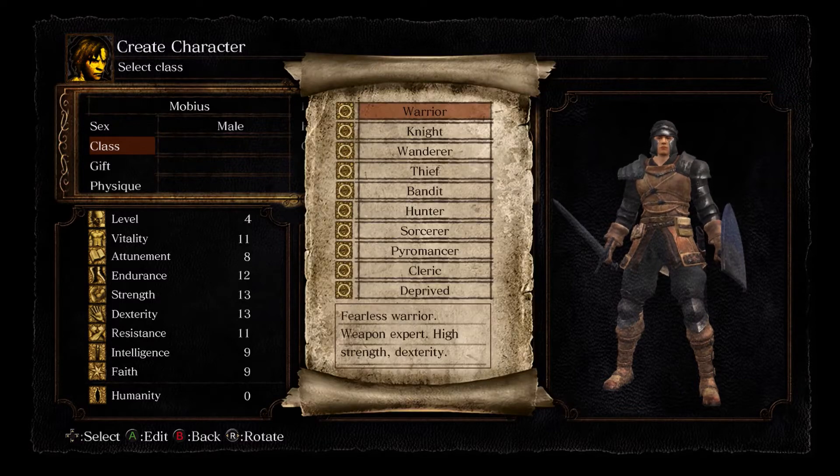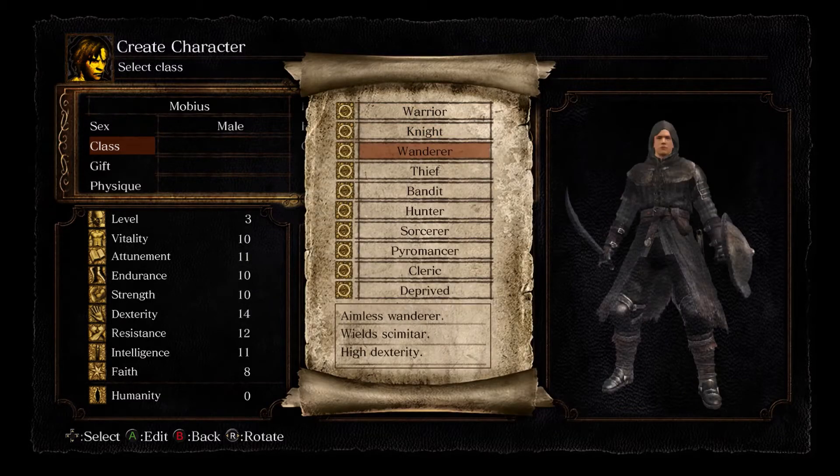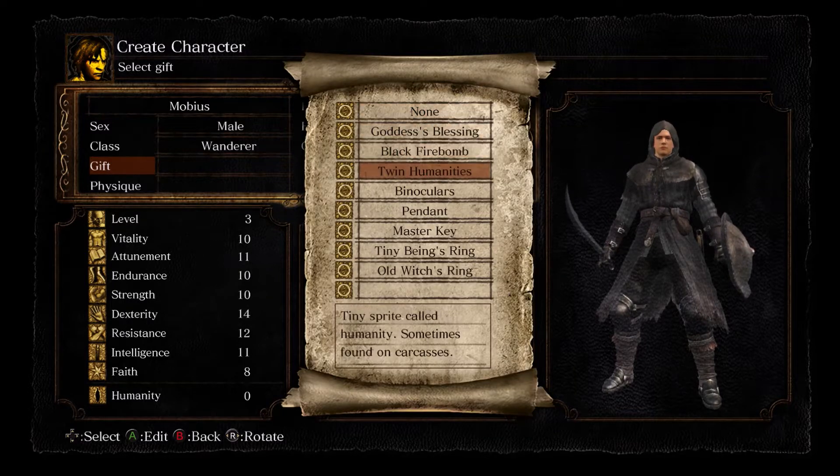This is my first video and I'm actually going to do a Pyromancy character. The starting class is going to be a Wanderer, mostly because they have really high Dexterity. That's going to be important later — once Dexterity is higher for Pyromancy, your spells cast a little bit faster. Also their Attunement is pretty high. You don't need a particular skill for Pyromancy to use the spells, but the more slots you have, the more Pyromancy you can use. So Attunement, Dexterity, and Strength will be the three attributes I'm going to work on.